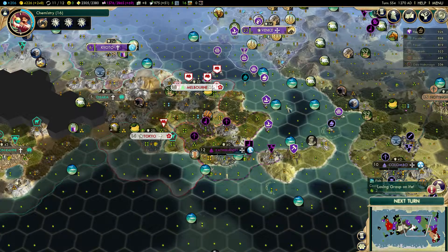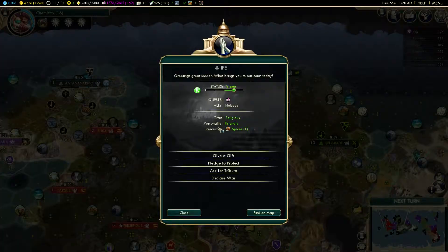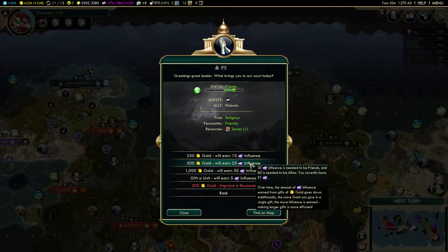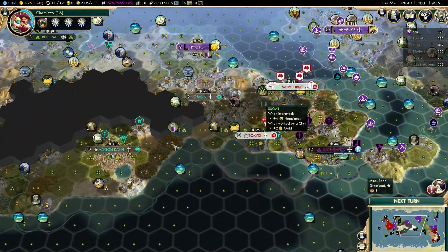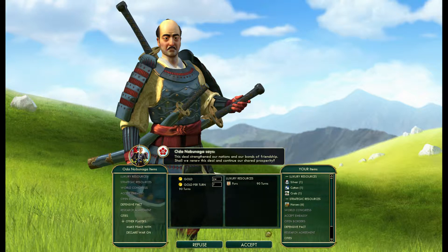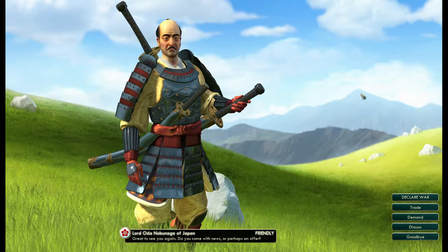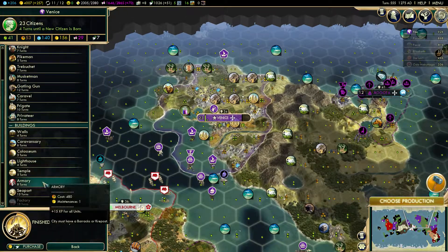You have spices, and I think I need happiness, so... oh, this is not better than what I have. Maybe I didn't have spices from somewhere else. Oh yeah, I have them. Sargini — interesting. Good, the Heroic Epic and Armory are built.